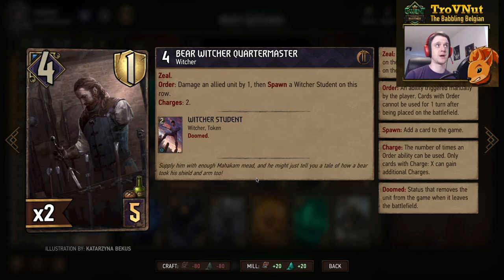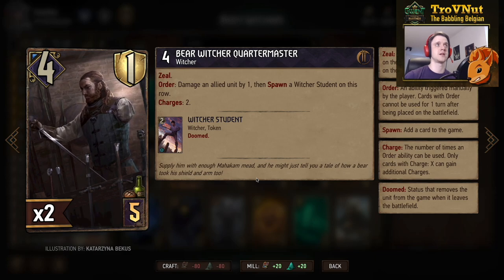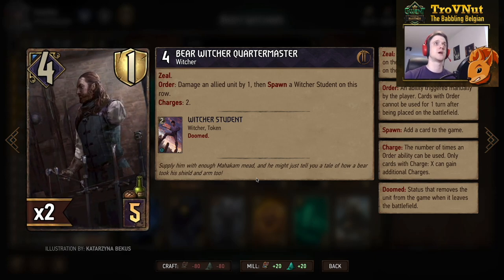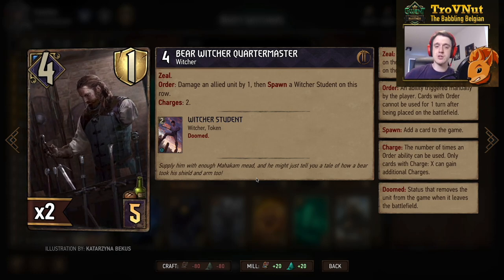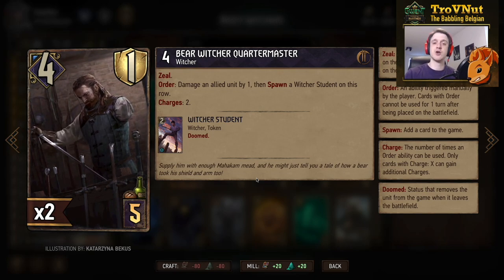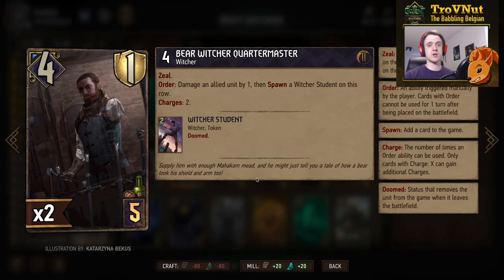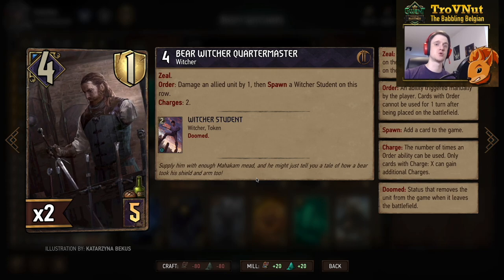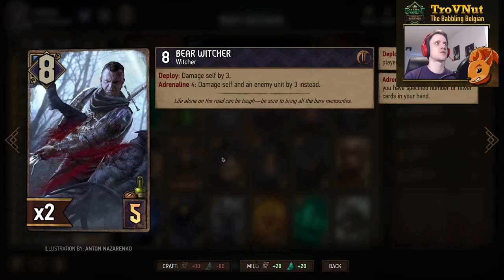We have two Bear Witcher Quartermasters as an easy way to damage yourself. Four power, one armor, with Zeal on the order ability — two charges of damaging an allied unit by one and spawning a Witcher Student on this row. If you put that damage onto units that don't care about it, you basically have eight points for five provisions. Also a very good Megascope target if you don't have a Bear Witcher Adept to target.